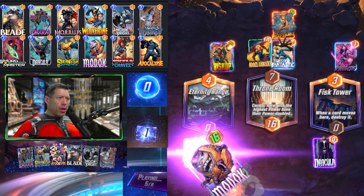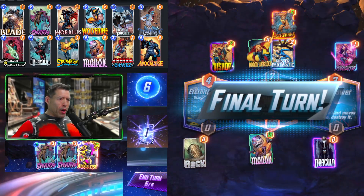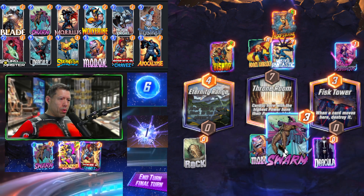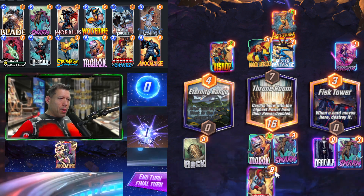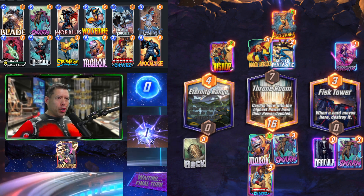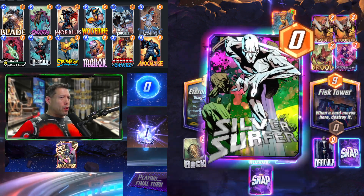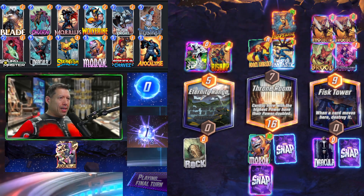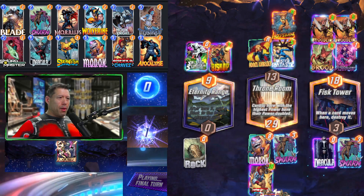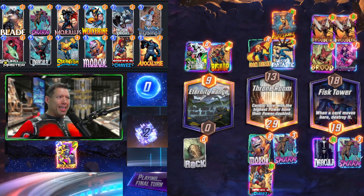Is MODOK's power going to be enough though? They have a lot of power in that Wolfsbane. We're going to get these free Swarms as well. We play one Swarm here, one Swarm there, America Chavez there. Dracula discards the Apocalypse for 16 power — that should be enough. We do get enough power in the middle and with that 16 Dracula discard, we get enough at the end too. So we get the victory.